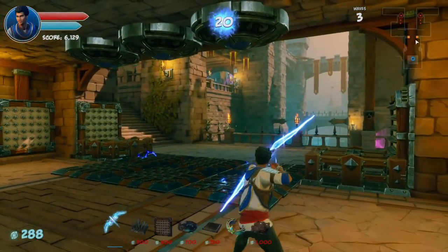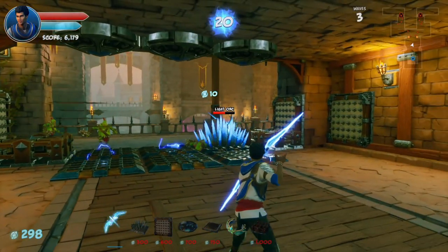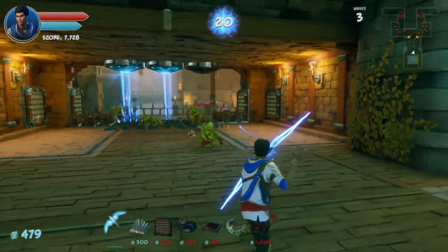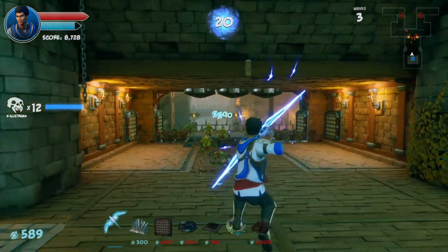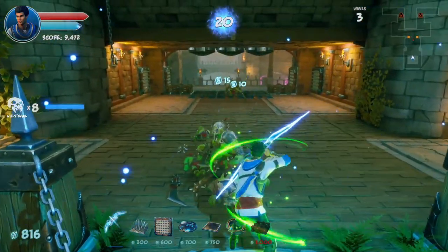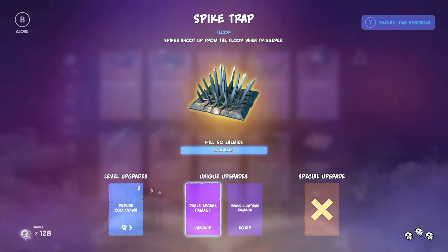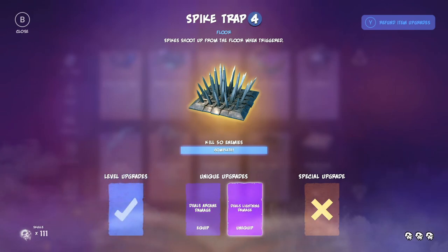When setting traps, pay attention to what the orcs are weak against. Some orcs are strong against physical attacks but weak against elemental attacks. Some are weak against specific damage types like lightning, or very weak against headshots. If you know what your enemies are weak against, you can plan around that. Later in the game you can upgrade traps to do elemental damage and pick what kind — for instance, the spike trap may give you the option of arcane or lightning damage depending on which enemies are on the board.